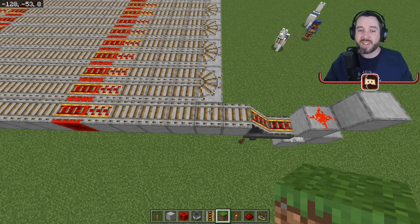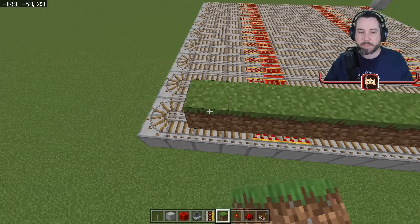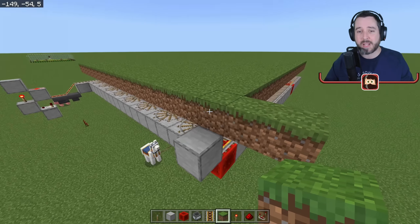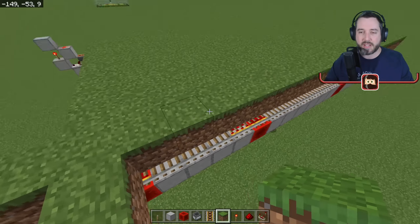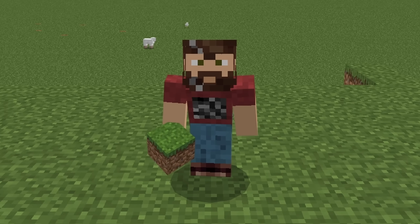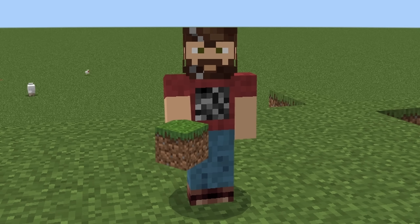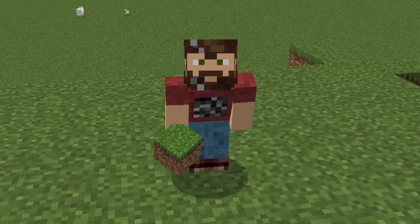Once that part is done, cover this back over with dirt or grass. I'm going to go an extra two blocks out in each direction for a border, but the 18 by 18 will be your actual farmland. We need to change this into farmland so we can plant seeds. The best way to get seeds is to break grass as you run around, or plant wheat and knock it with a Fortune-enchanted tool for lots of seeds.